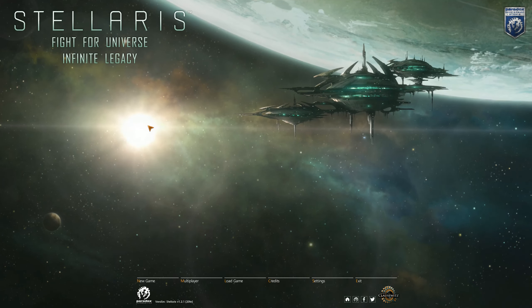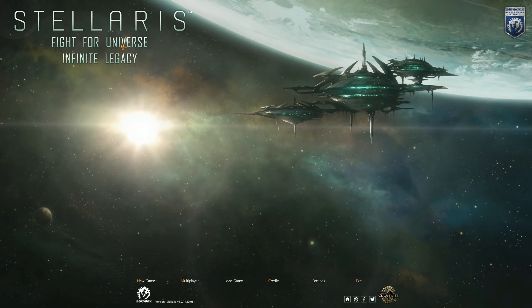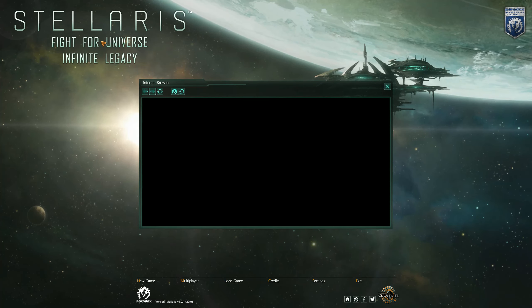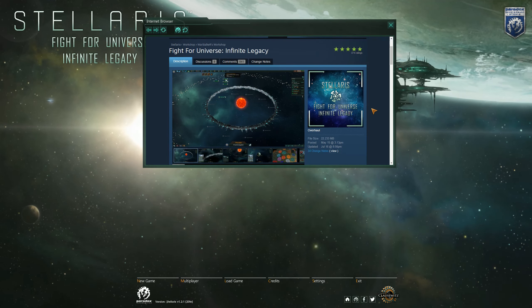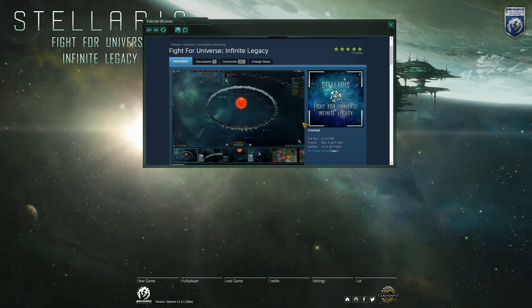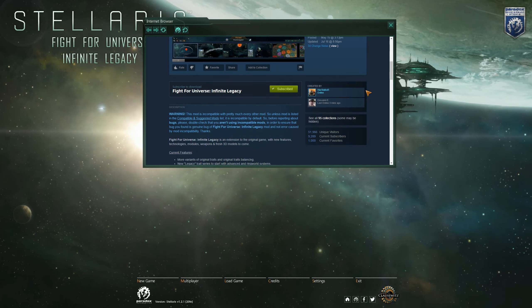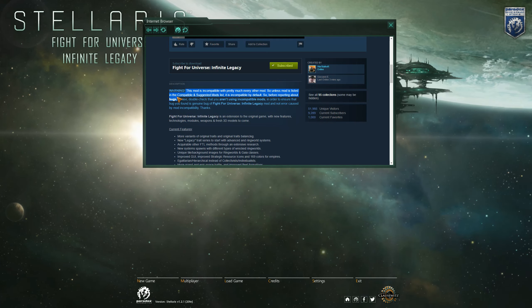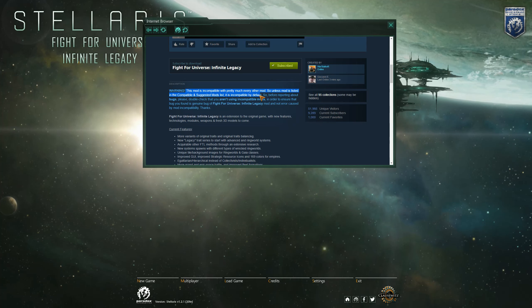The biggest and most important mod we have right now is the Fight for the Universe Infinite Legacy mod. You can see it up here — it adds something to the main top menu. Click on it and it takes you right to the Steam Workshop with the overhaul statistics and information. Now, it says this mod is incompatible with pretty much every other mod. So unless a mod is listed in the compatible and suggested mods list, it is incompatible by default.